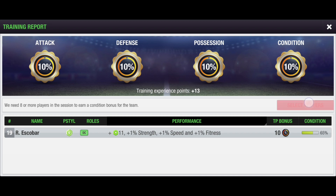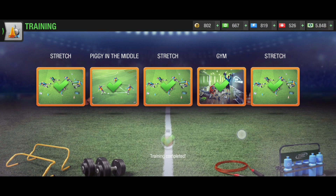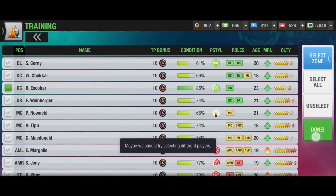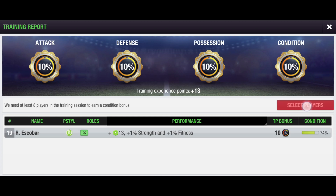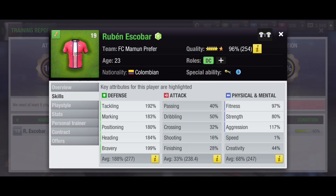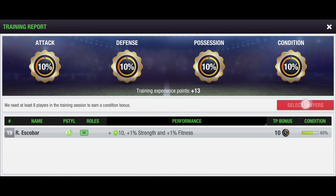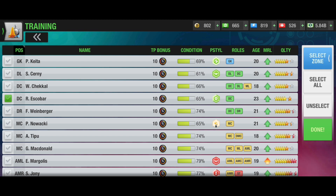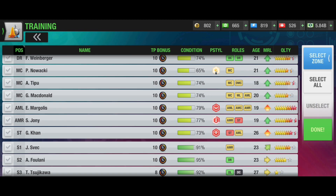The player is not adding attributes in every attempt now — he may miss one session and then add in another, because he is an older player. You will have to use more rest compared to younger players. Kearney was 20 years old and was adding attributes in every training session, whereas this player at 23 misses one or two attempts. Scober Ruben — he is 96% overall but his main attributes are going great.